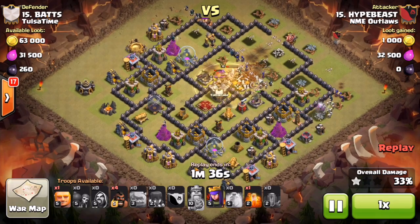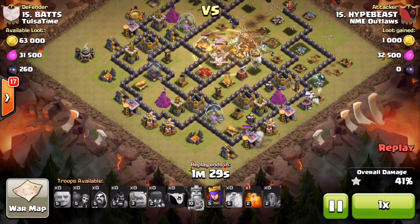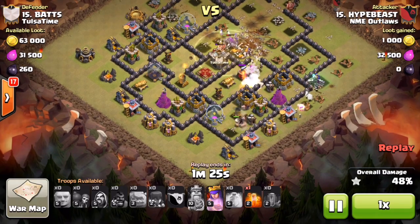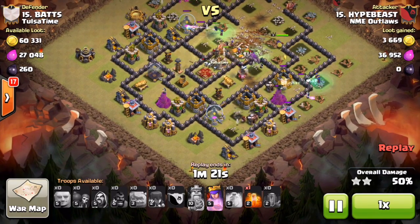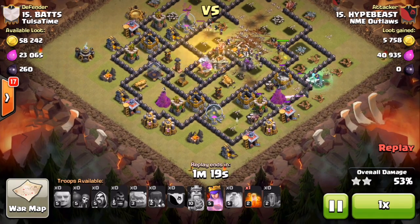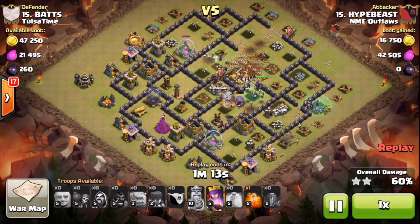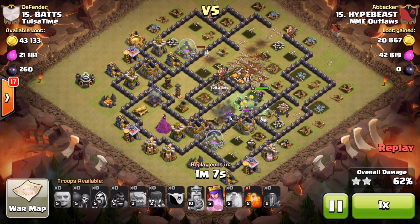The witches are moving up with wizards on the outside tanking, taking out the outside defenses. He drops another giant on the right to tank with more hogs to clean up those easier defensive buildings. Both hogs hit spring traps, but they still take out three defenses — only four hogs and one giant for three defenses is a pretty good trade.